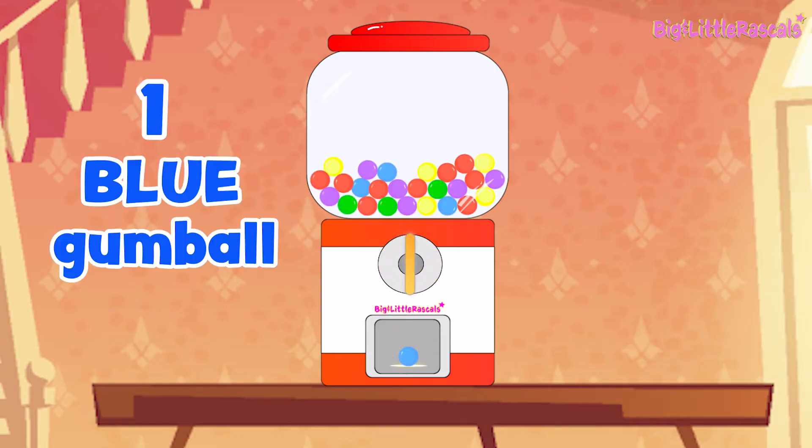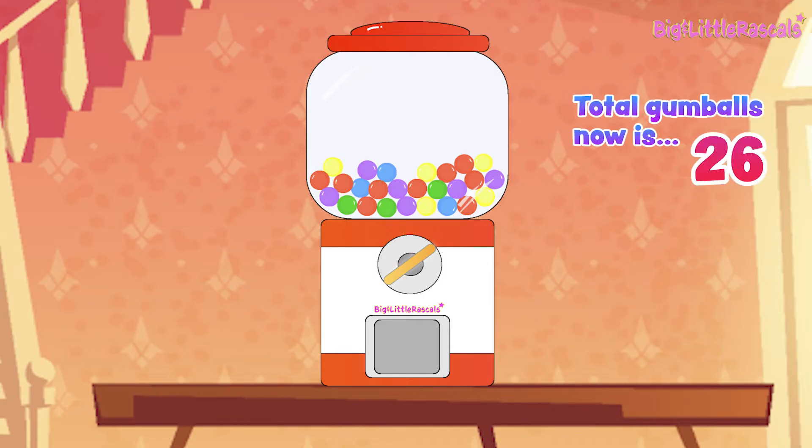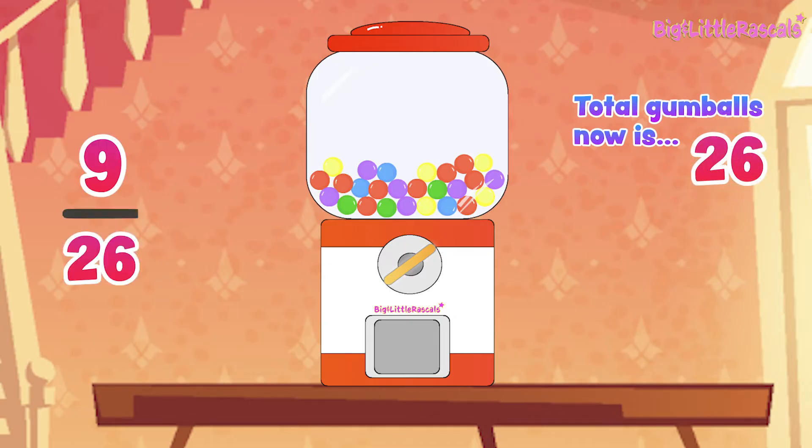We got a blue gumball. Unfortunately, we don't need blue — we need red gumballs. Let me eat this gumball since we don't need it. Now let's try the second turn. After 1 blue gumball came out, the total gumballs inside is now 26. So the chance of having red gumballs is now 9 out of 26.